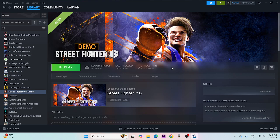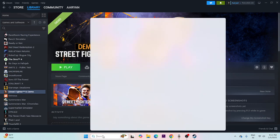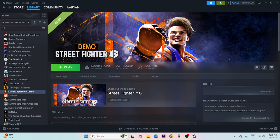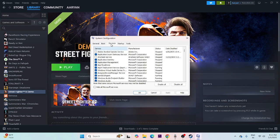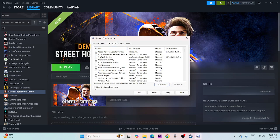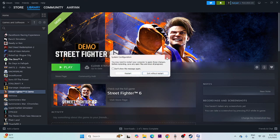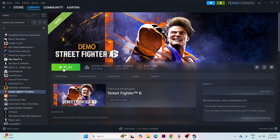The next step is to perform a clean boot. Search for System Configuration and open it. Go to the Services tab, click 'Hide all Microsoft services,' then click 'Disable all.' Click Apply and OK, then do a restart. Once the restart is done, try launching the game.